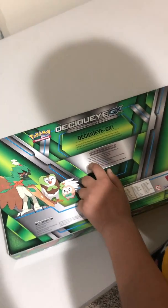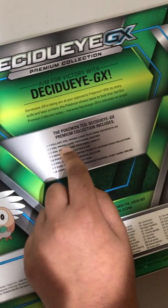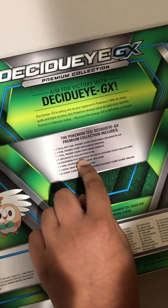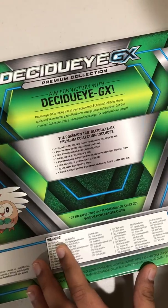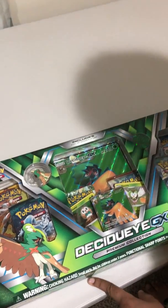So first, there is one full art promo card featuring Decidueye GX, one full promo card featuring Dartrix, one featuring Rowlet, a Decidueye collector's pin, six Pokemon TCG booster packs to expand your collection, one full oversized Decidueye GX card, one cool new Decidueye coin, and one code card for the Pokemon trading card game online.